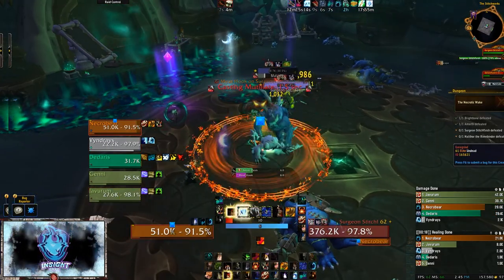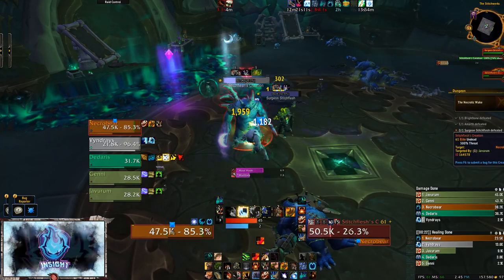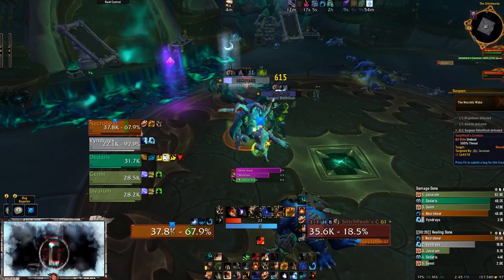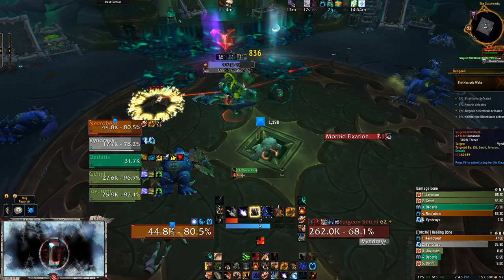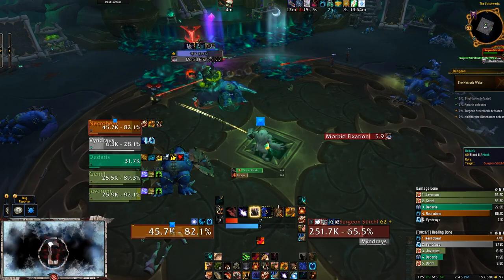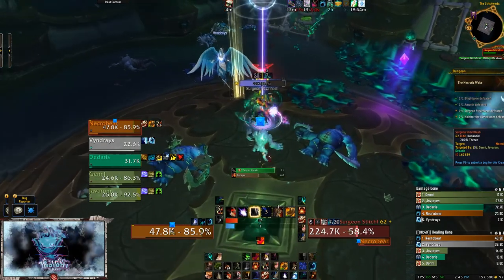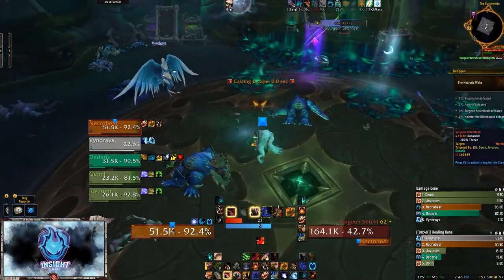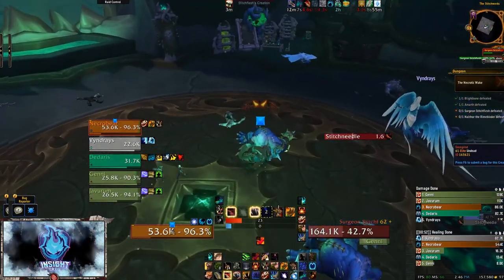While Stitch Flesh is on the ground, he will mainly cast Sever Flesh on the tank — once again a chunk of physical damage, so tanks be sure to mitigate it. On Mythic difficulty and higher, Surge has Stitch Flesh fixate on a nearby target for 8 seconds, increasing his damage done by 100% but reducing movement speed by 60%. For the love of your healer's sanity, actually run away if you are fixated. After a short time, the boss will escape and return to his workbench, starting Phase 1 over again.